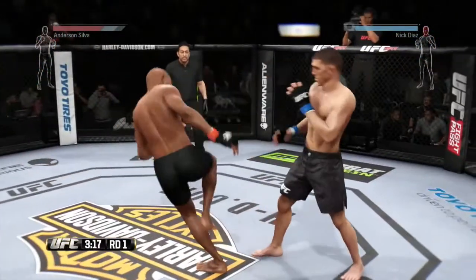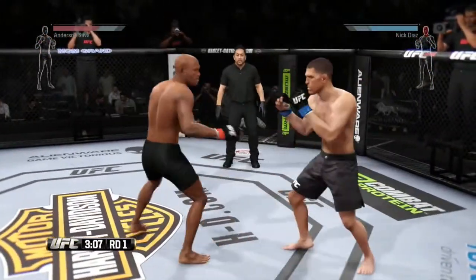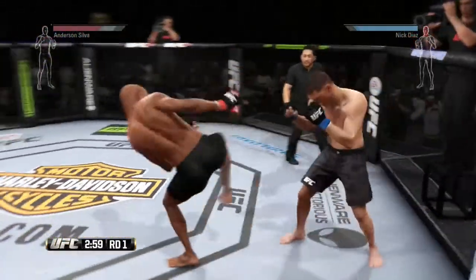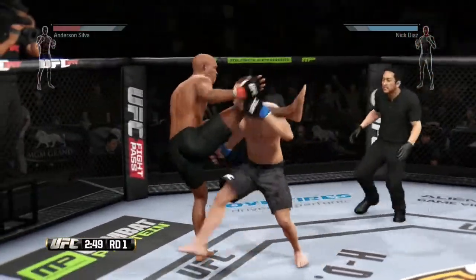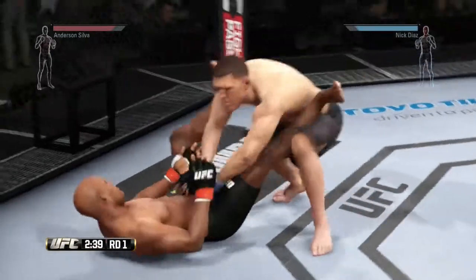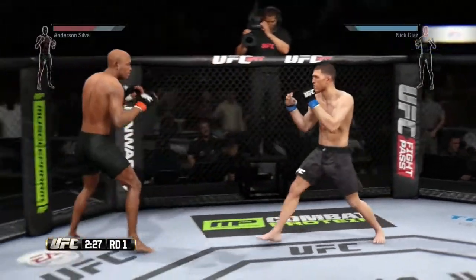That straight left doesn't connect. Flying knee! Oh, beautiful hook! Big combination. Solid shot to the body. The spider gets caught by the upper thigh. He catches the kick and completes the takedown. He decides he wants to fight back on his feet. Solid hook to the head. What a back-and-forth exchange.